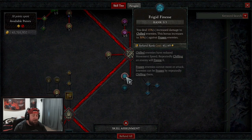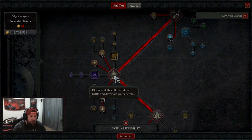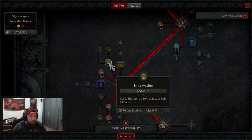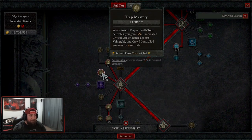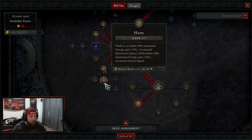We're doing three points in frigid finesse because we have the unique boots — you deal increased damage to chilled enemies, and get a double bonus if they're frozen. It's hardly ever going to be frozen, but we get the extra damage because they'll be chilled from our trail. We're doing intervention for more energy on lucky hits, trap mastery to gain increased critical strike chance against vulnerable enemies, and adrenaline rush with haste for even more movement speed.